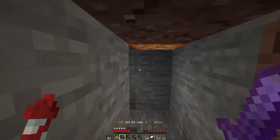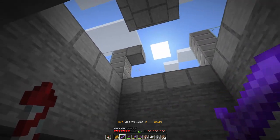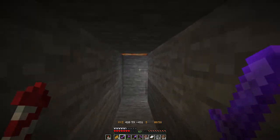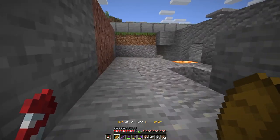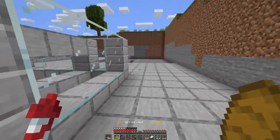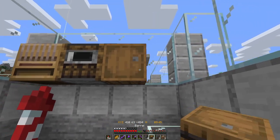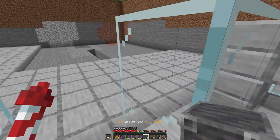There's another tunnel running over there and one over there as well — this will actually be our item transportation tunnel. As the poppies and the iron fall through the lava from the iron golems dying, they will get transported over here. There is still quite a bit of work to lay all the redstone down. I've got the workstations ready and I'm placing them in now. I'm putting my workstations here so the villagers won't get trapped in places.